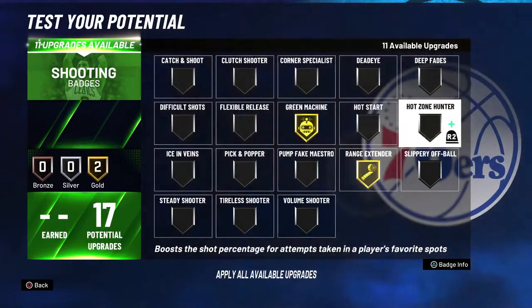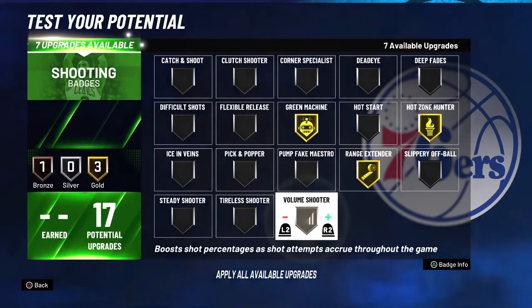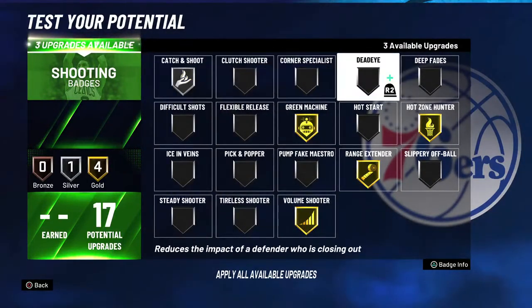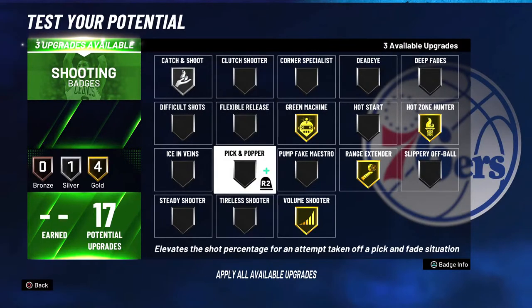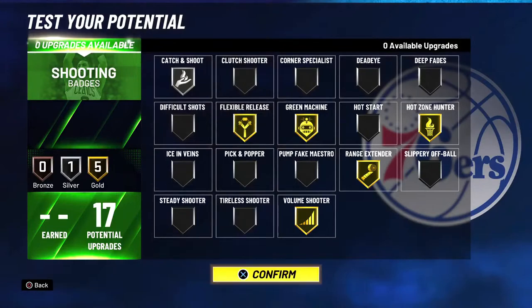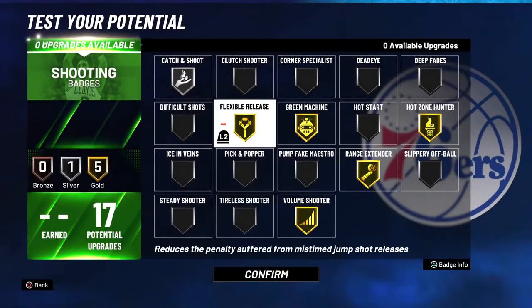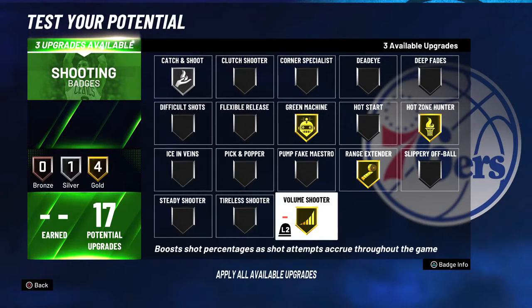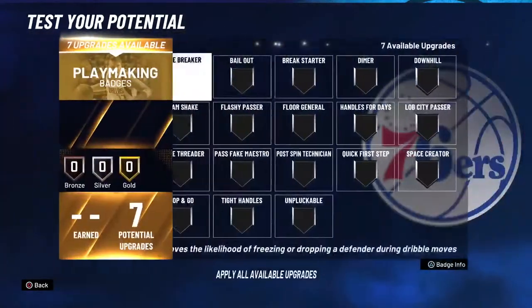Green Machine, Range Extended, Hot Zone Hunter, Volume Shooter, Catch and Shoot — do catch and shoot like that. And then you can do Flexible Shooter or something. Difficult shots, yeah. That's what you can do.